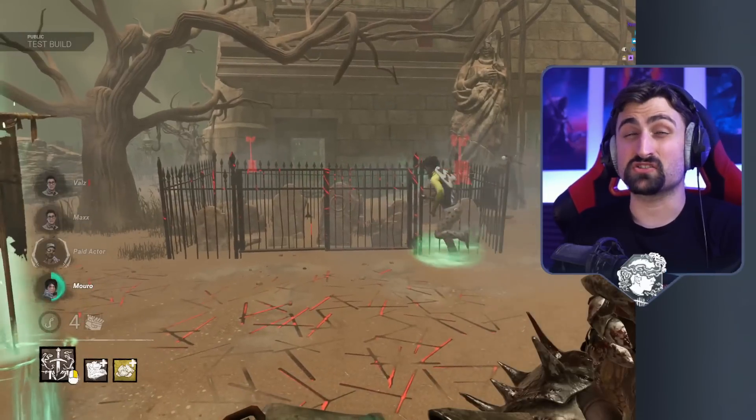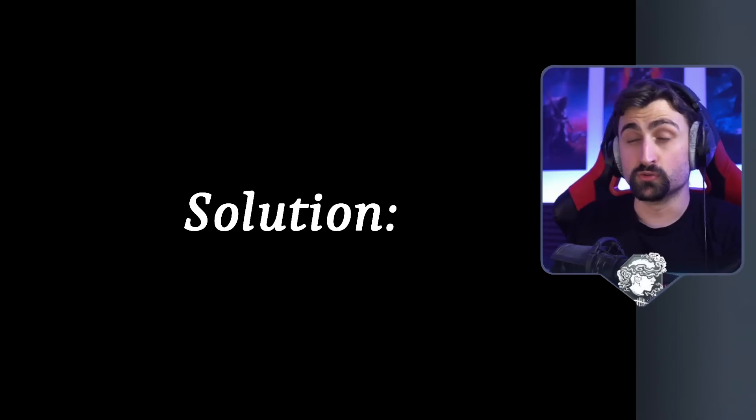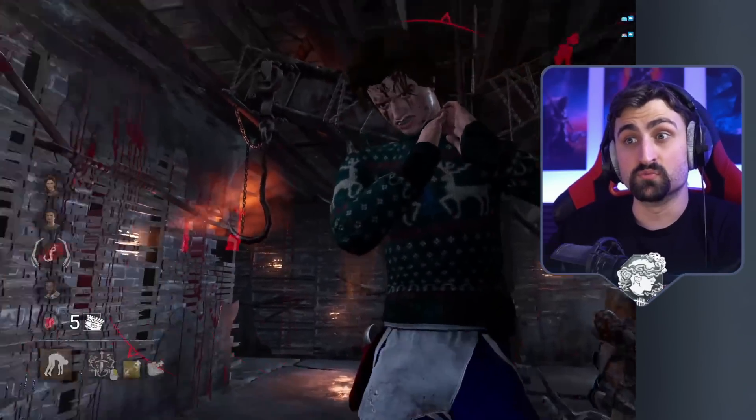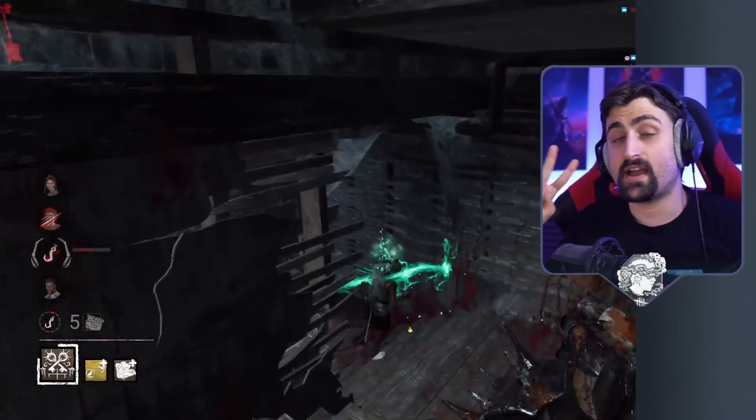Problem: the Knight's guards are slow, sluggish, and generally not very good at catching up. Solution: instead of making them go after moving targets, we will simply make them defend static targets — people on the hook and generators.